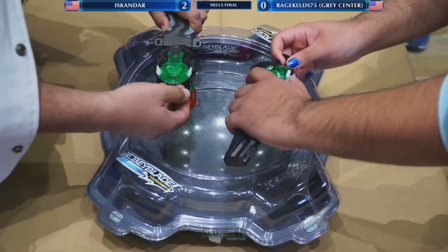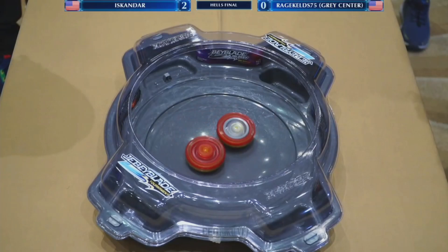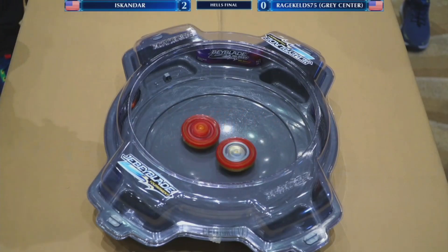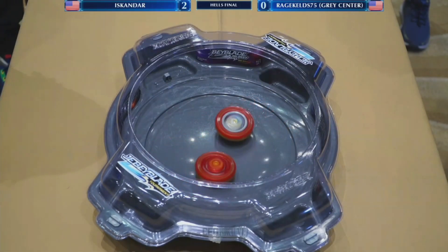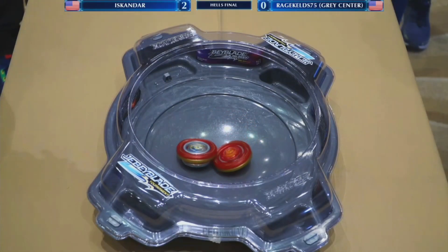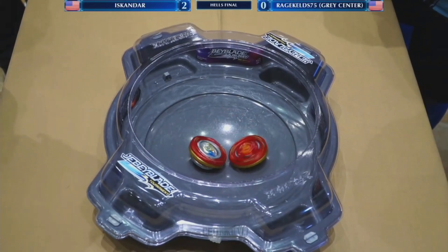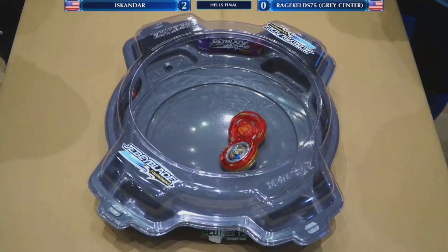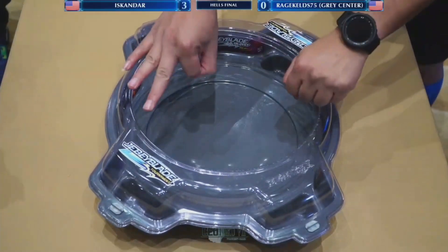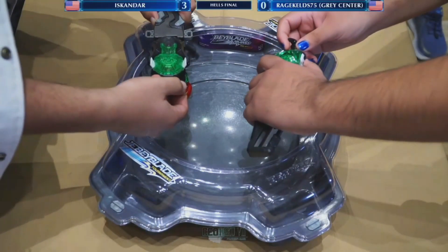Putting back to the launchers and we're going yet again. Let it rip — getting a bit of air time right there. I love sizing each other up, circling around. Let's see who's going to get the significant hit. Got caught under Rage Keld's bay — this could be really bad, but it's still spinning. Going to create some more drag though. Iskandar just keeps on spinning. The moment we thought they were about to go out, it toppled down so early, still going around like nothing ever happened.